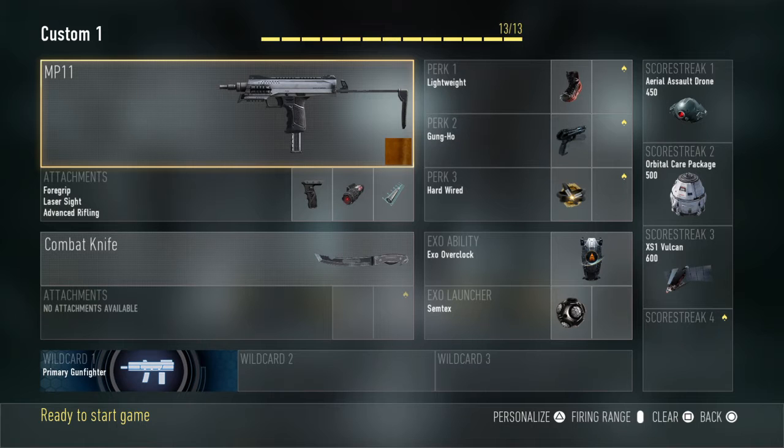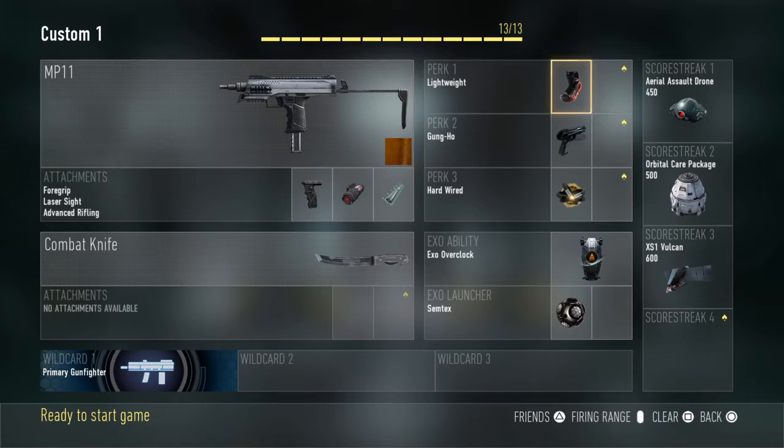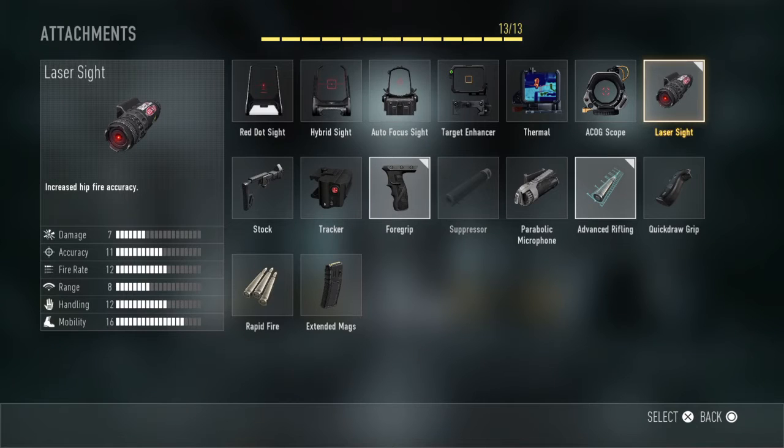I'm going to show you the class I'm going to use - how beautiful is that? You can pick any submachine gun you like. I picked the MP11 basically because I like it a lot. You don't need a secondary, you can take that off. You want the wildcard Primary Gunfighter to put three attachments on. The attachments do vary, but you definitely want your laser sight on as this is mainly about hipfire kills. I put the foregrip and advanced rifling on to reduce the recoil and increase the range.